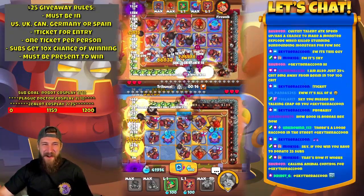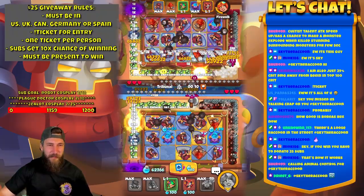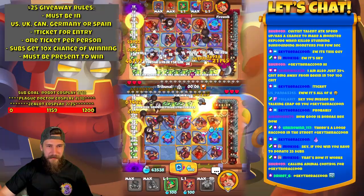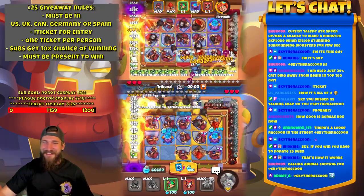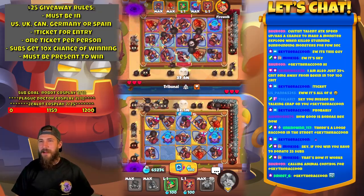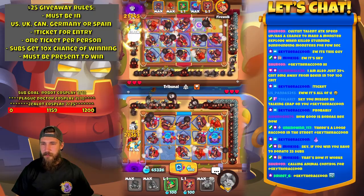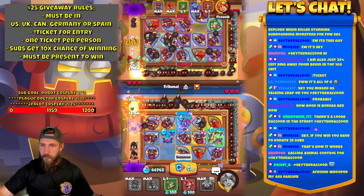Sky, you missed a stalking grab on you. Poor Sky. Sky, if you win, you have to donate 25 subs. Ooh, another gold — we have a few golds. What does he have? Four, five, six. We have six. Cool.